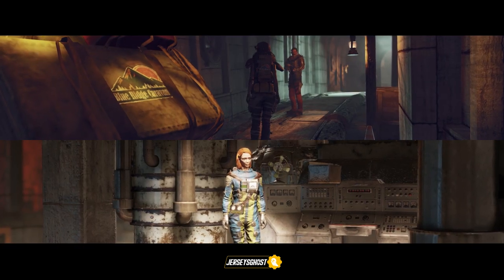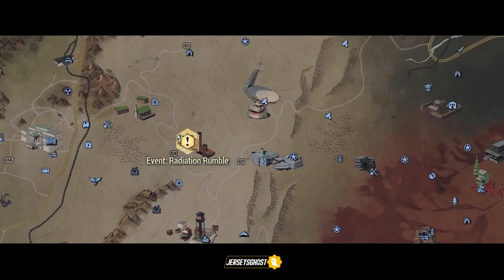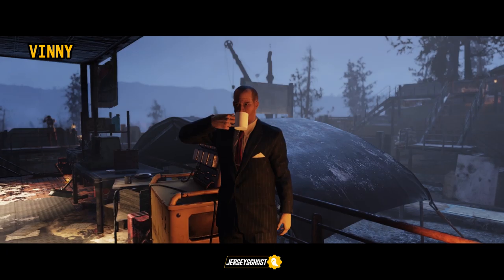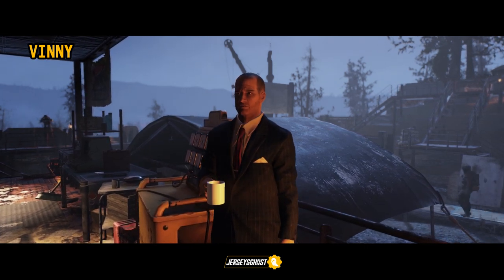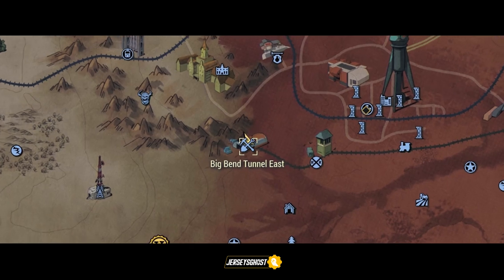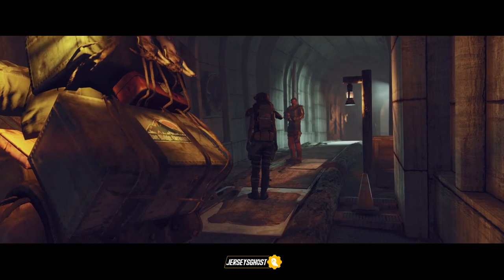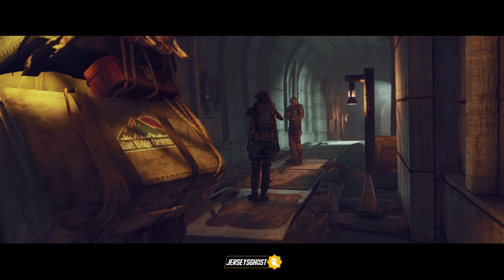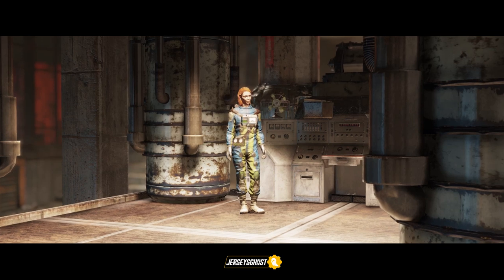There are also two new Wastelander events added to the game with the update: Radiation Rumble and Riding Shotgun. Riding Shotgun is an event that you can start on your own whenever by speaking to Vinny at Big Bend Tunnel East, but it does have a cooldown period after completion. From doing this event I noticed I've been able to receive two to three treasury notes on completion.